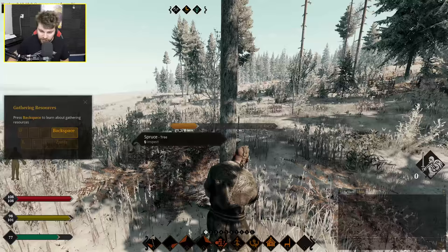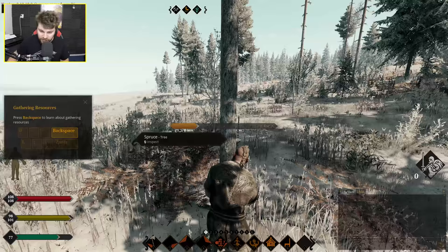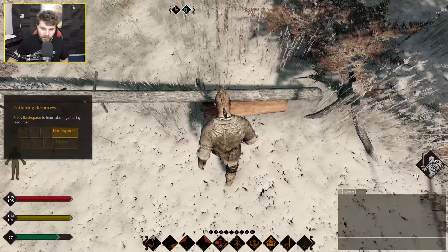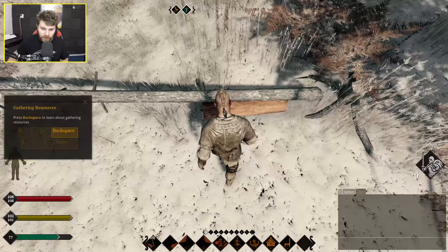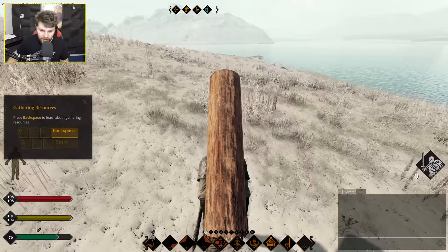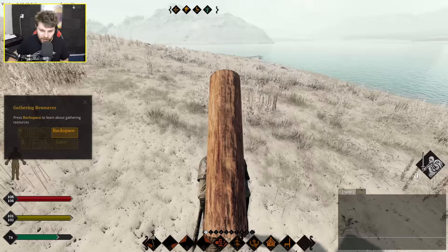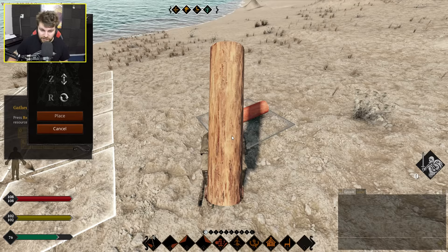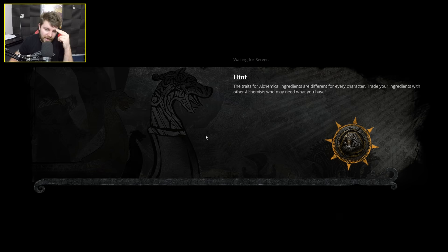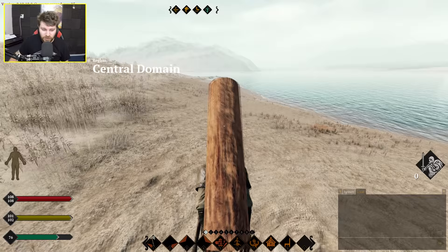We can indeed cut down the tree. We are now chopping it down — look at me go. Oh, it's actually fallen down, nice. And now I can lift this log. 'You cannot place the object here — something is blocking it.' I want to get rid of the log; it's actually slowing me down a lot. Nothing is blocking it now... 'Place'... how? Why? How is anything possibly blocking it? Maybe if I log out and log back in we won't be carrying the log. What a game.